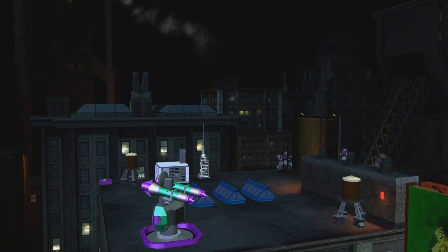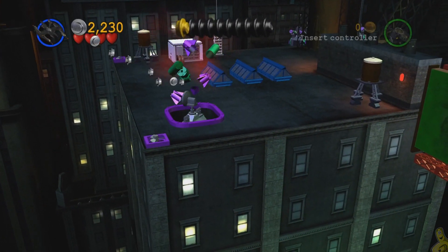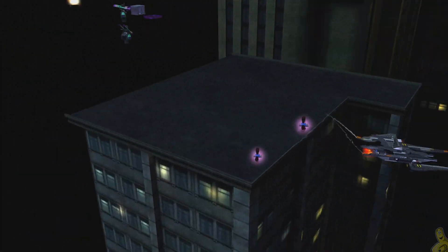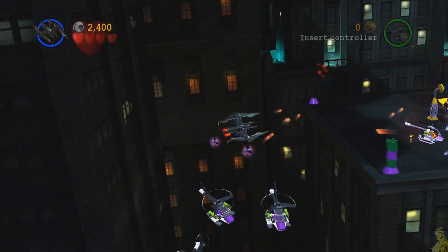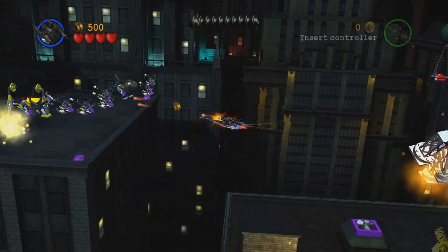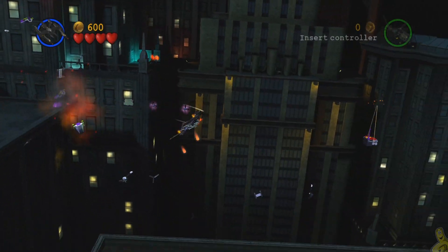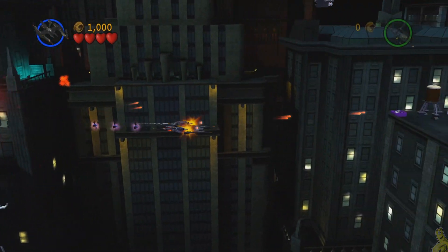Starting off with the Bat Wing, we reveal a little spot where we can pick up what appear to be like proton torpedoes. Then we blast away at that cannon, which gives us access to the next area. Going back to that proton torpedo dispenser — basically it's a bomb dispenser. It does remind me a lot of the old Lego Star Wars game.